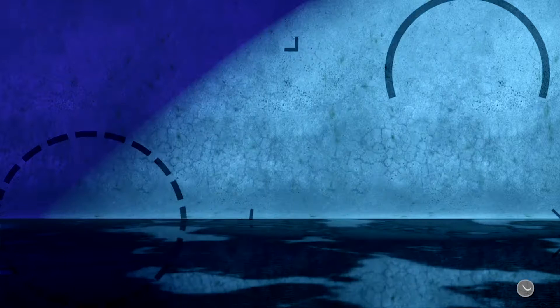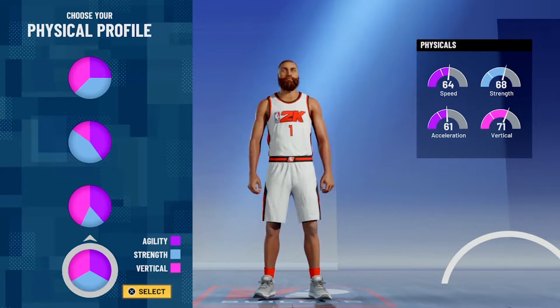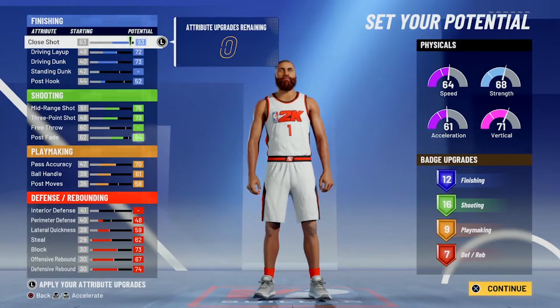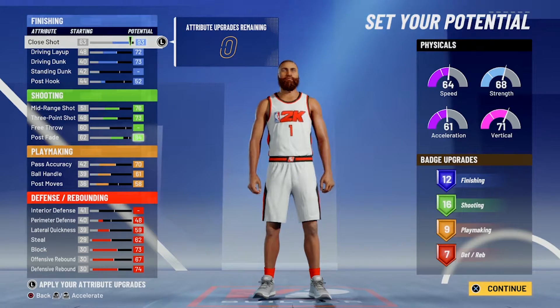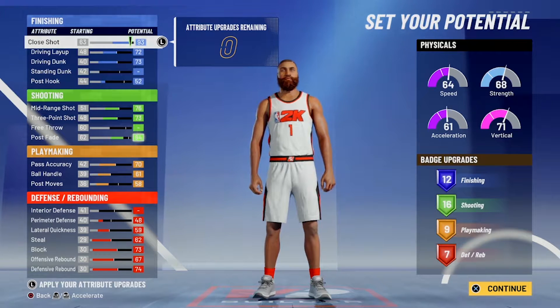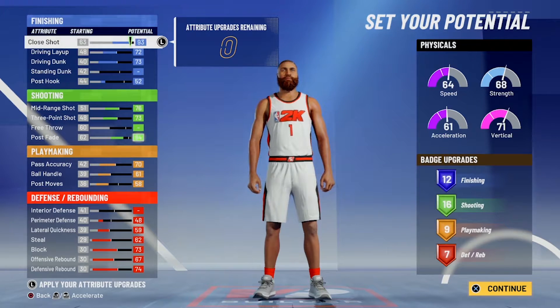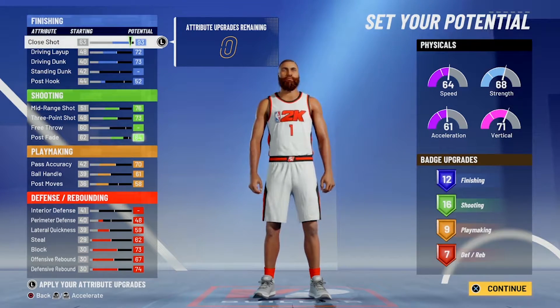So we're going to go to Edit. You're going to use this pie chart right here — this is the pie chart you're going to use. Then you're going to use this physical profile; it's going to give you a balance. This is how you're going to do your attributes. You got a 93 close shot, 12 finishing, 16 shooting, nine playmaking, seven defensive. Can you ask for more in a stretch four, bro? You're really moving different out here.